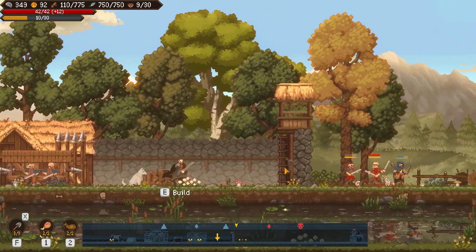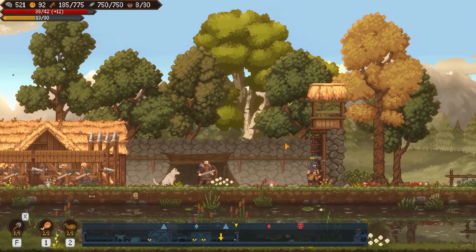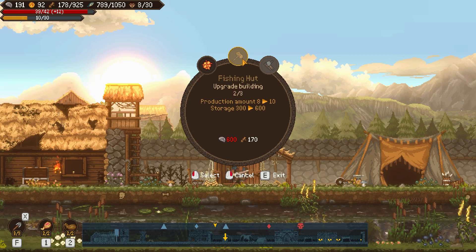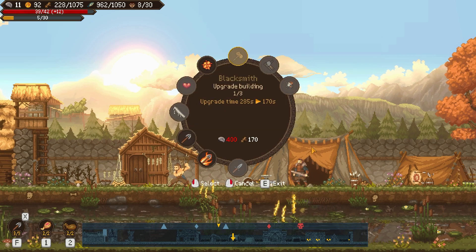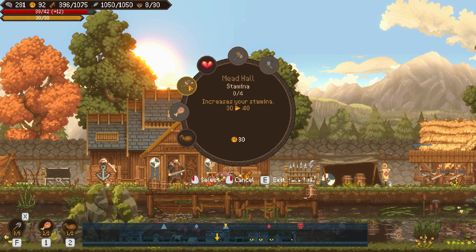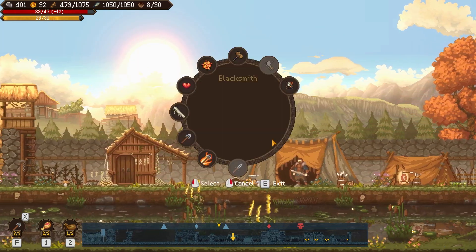I already have an archery range and barracks, so I'll just use the extra slots for resources. I realize we're being attacked - I can't hear the dog unless I'm right on top of them. I'll build another woodcutter's hut and fishing setup to get resources going faster. At the mead hall I can increase my max health using gold, increase stamina using gold, and improve the quality of my mead. I only have 92 gold and it's hard to come by so I have to be careful.